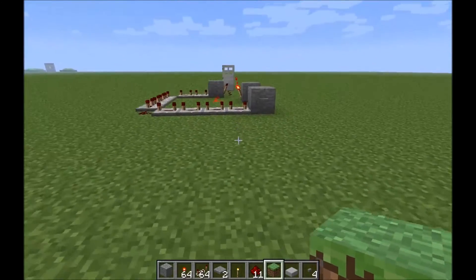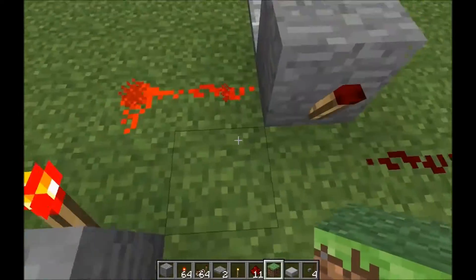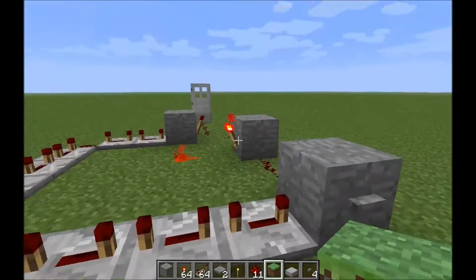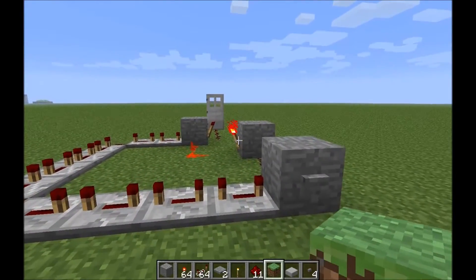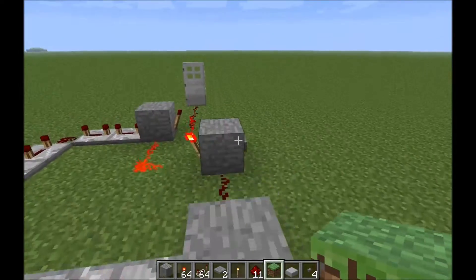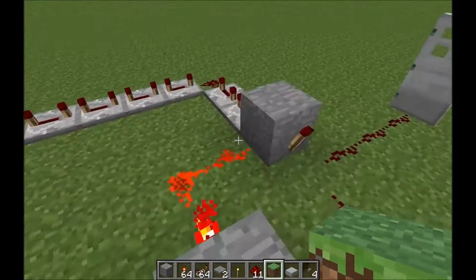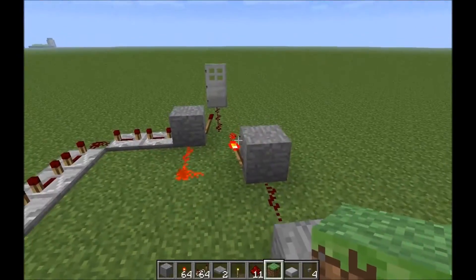Ladies and gentlemen, the RS NOR latch. Fairly easy to build little circuit here. It has tons and tons of uses for a lot more complex designs. It's basically a memory cell, but we're not going to worry necessarily about that right now. What we're going to focus on is the fact that they can be designed and used to make button pulses and pressure plate pulses last longer.